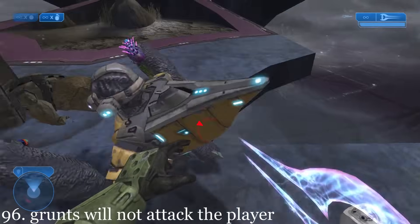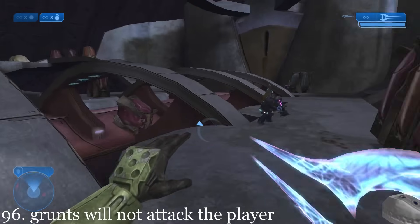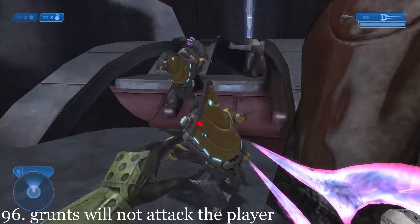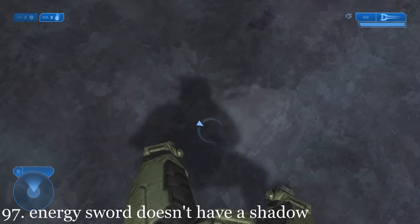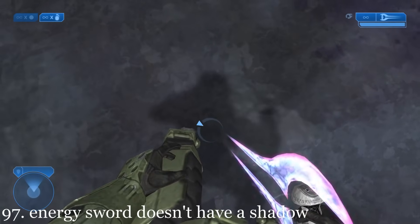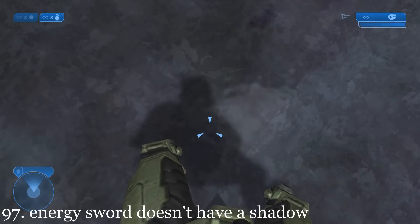These panicking grunts being slaughtered by Berserking Brutes will not attack the player if all the Brutes are killed. The energy sword will correctly not have a shadow, since its blade is made out of plasma which isn't a solid material.